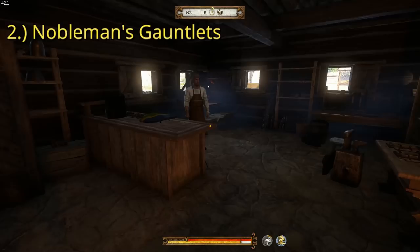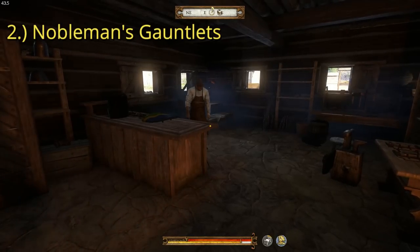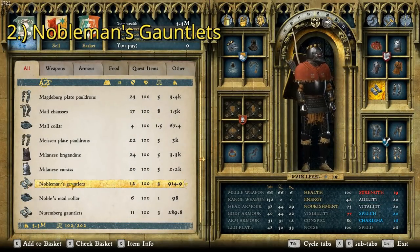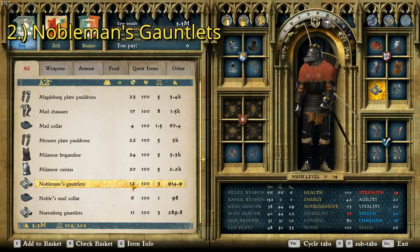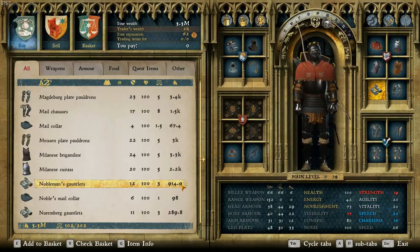The best set of gauntlets in the game is the Nobleman's Gauntlets, which can be found right here at the Sassaw Armor Shop — you can buy or steal them here. The Nobleman's Gauntlets have a defense rating of 12, the best in the game, and a cost of 914.9 groschen.